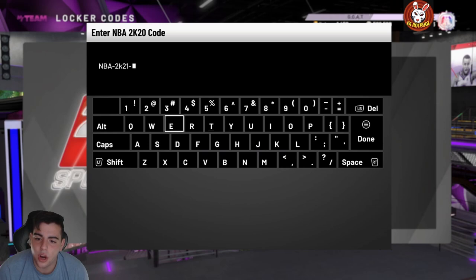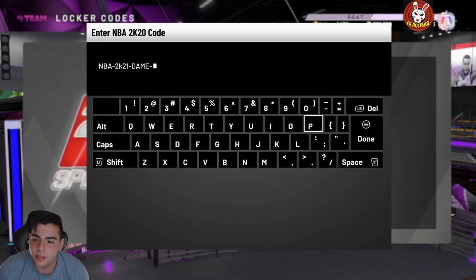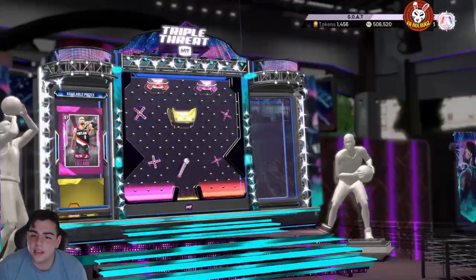Another locker code for Dame Lillard because he is the cover. Dame Dolla baby — the code is NBA-2K21-DAME-TIME. We're gonna throw up the other two locker codes on the screen as well.